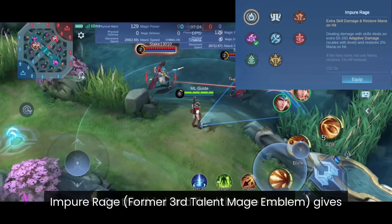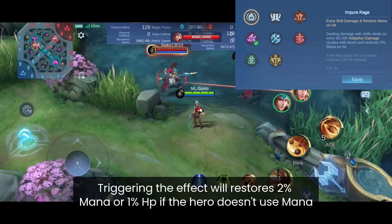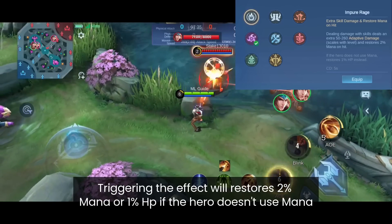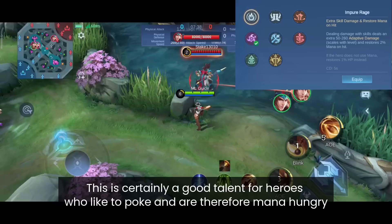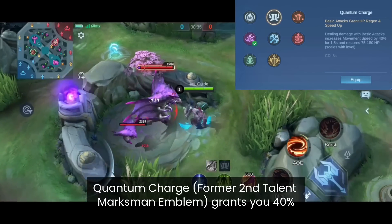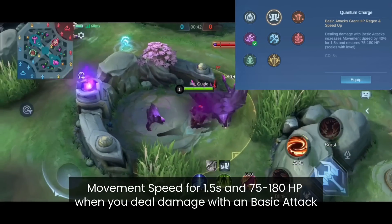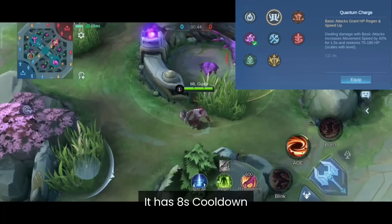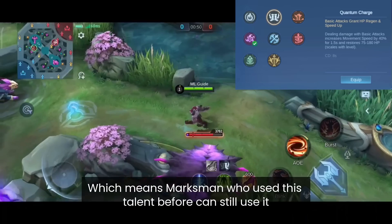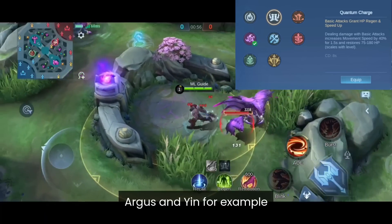In the third and final tier, Impure Rage deals 50–260 adaptive damage after dealing damage to an enemy, restoring either 2% mana or 1% HP for heroes without mana, with a 5-second cooldown — a great talent for mana-hungry poking heroes. Quantum Charge grants 40% movement speed for 1.5 seconds and 75–180 HP when you deal damage with a basic attack, with an 8-second cooldown. Nothing really changed compared to the former version, so marksmen who used this before can still use it — and other basic attack heroes like Argus and Yin can also use it for the extra movement speed.